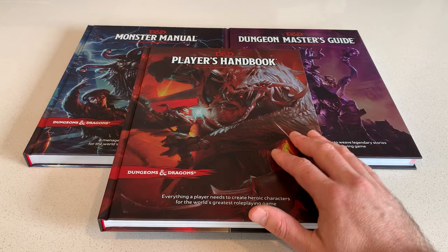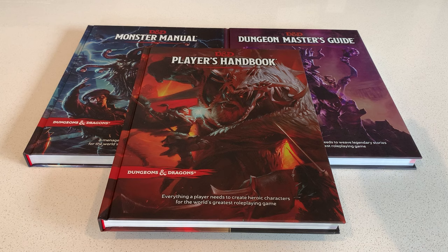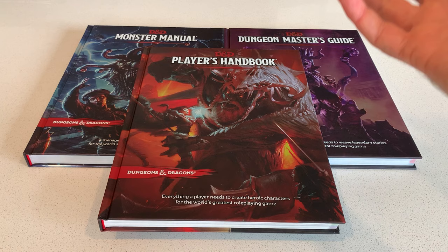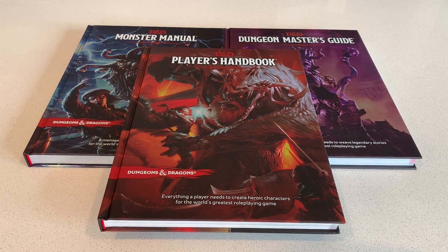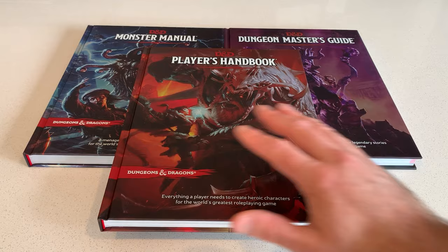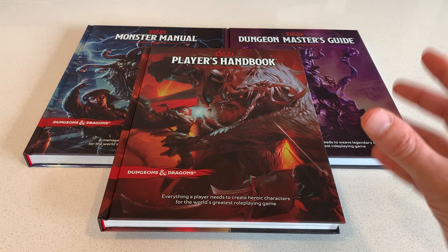Another good thing about fifth edition is it honestly tried to get back to its roots after straying quite far in fourth edition. Fifth edition made a concerted effort to reel that back and ask: what is it about D&D that makes it D&D? It respected the roots of the game while keeping some innovations from third and fourth edition. There was also a slower release of content — Wizards made a commitment to slow supplement releases down, and while by 2023 there are quite a few books, I don't think it's as much as some previous editions.